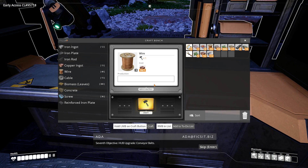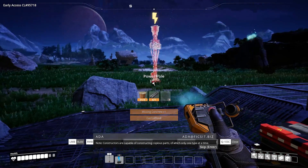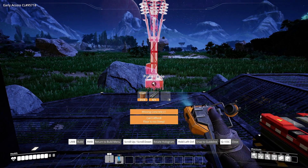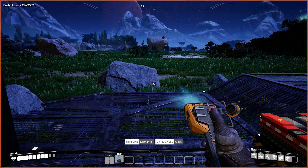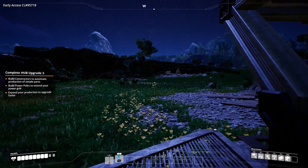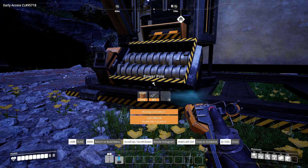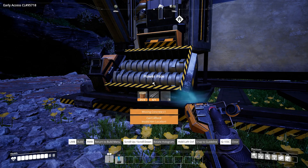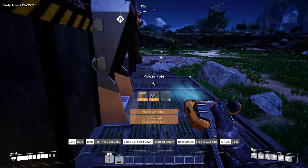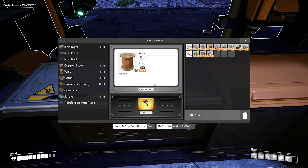Seventh objective: Hub upgrade — conveyor belts. Note: use power poles to expand the power network for optimal results. Note: constructors are capable of constructing copious parts, only one type at a time. That's just a power thing. That's the dismantler. Missing concrete — can't! All right, so we need concrete now. No Jim, no Jim. Concrete? Biomass.